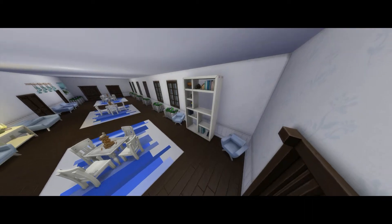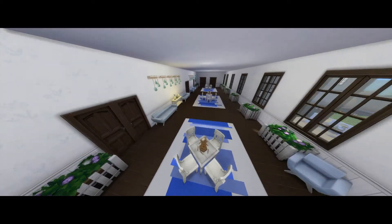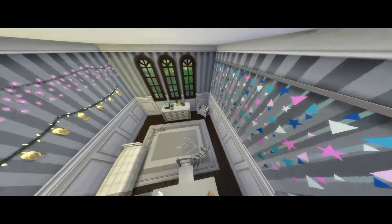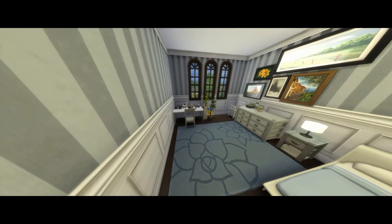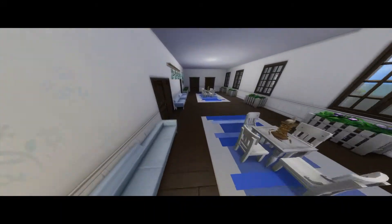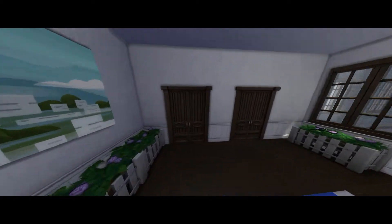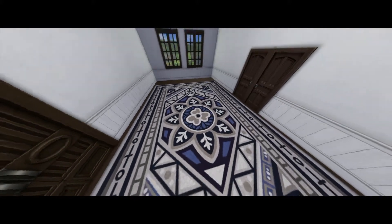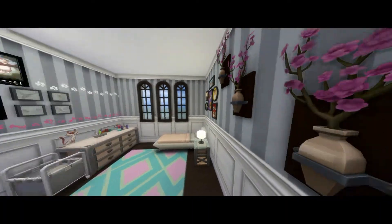Out in the hallway I changed the color scheme to blue to use the llama mats — there are Don't Wake the Llama games lined across the hall along with bookcases and seats. These are bedrooms again — lots of pictures and clutter, all different to each other. Some items aren't showing up in a couple of rooms, which is a little weird, but you can see the rooms are there.